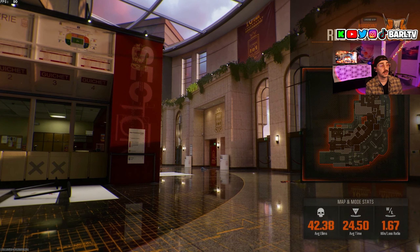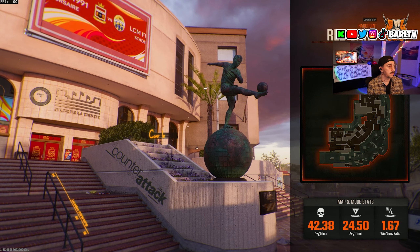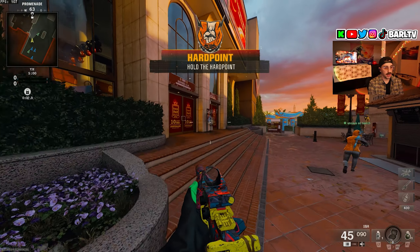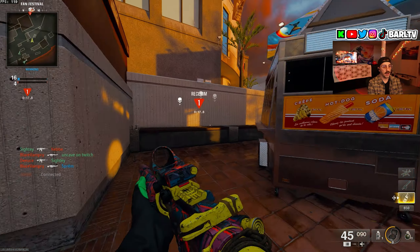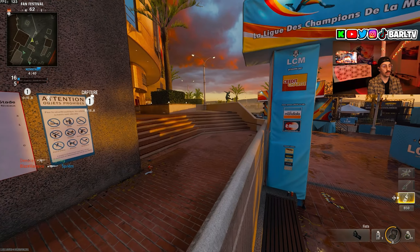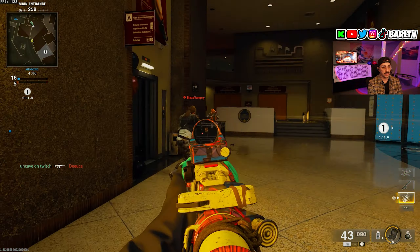We flew through this — realistically it looks like it might only take about an hour to two hours to get gold on a gun. All we gotta do is get double kills — just 10 double kills and we've unlocked gold. I honestly thought by the time you got gold you'd have your weapon at max level, but the XM4 is only level 25.